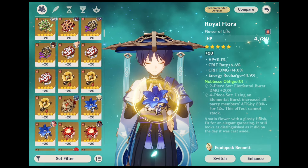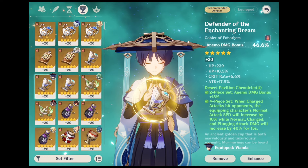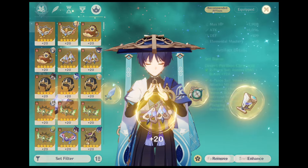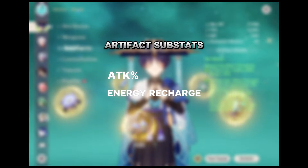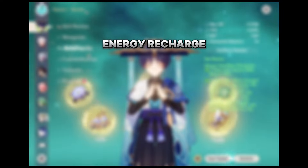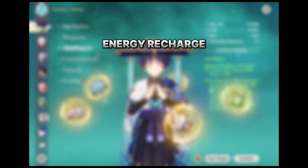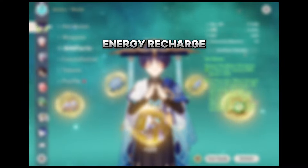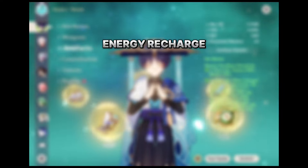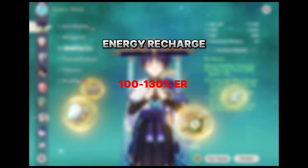For his artifact stats, you can go for attack percentage on the sands, Anemo damage bonus on the goblet, and crit on the circlet. For sub-stats, you can go for attack percentage, energy recharge, crit rate and crit damage. In general, Wanderer can ignore energy recharge since most of his damage comes from his normal and charge attacks — it's not the end of the world if he can't burst on occasion. For most builds, leaving him at 100-130% ER is fine.